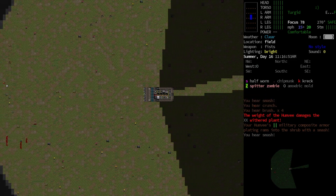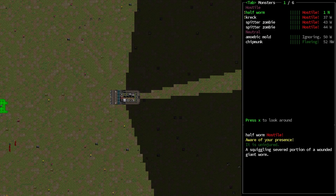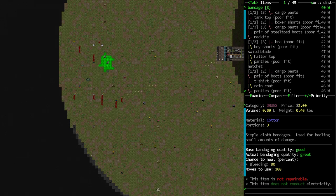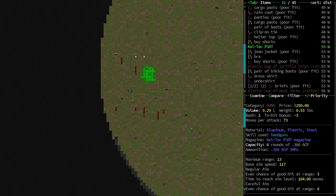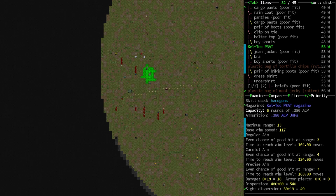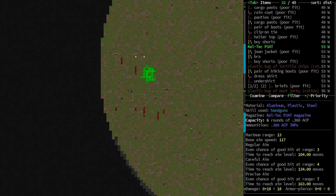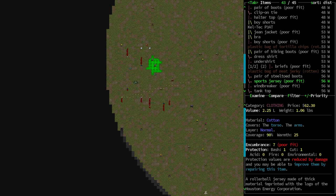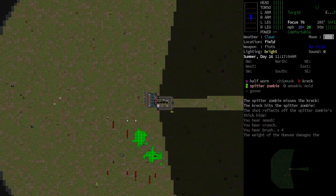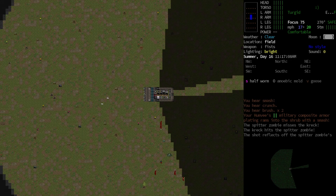I should probably be trying to avoid — oh, what do we have here? Half-worm crack spitter zombies. Anything interesting on the ground? Cargo pants, steel-toed boots. Ooh, a gun — not a great gun. I think we just kind of drive around it. Did I just hear a gunshot? Oh, I think it's probably the spitter sound.